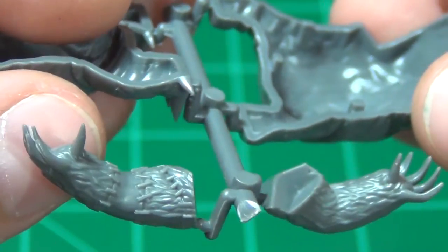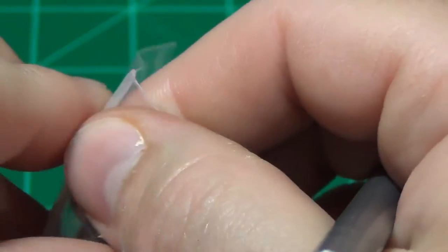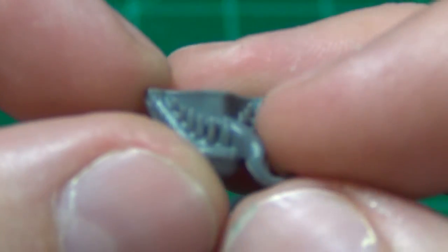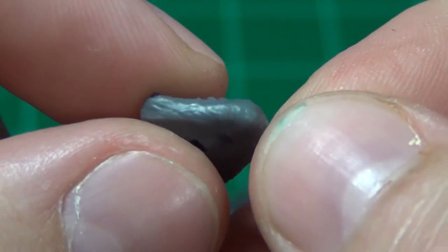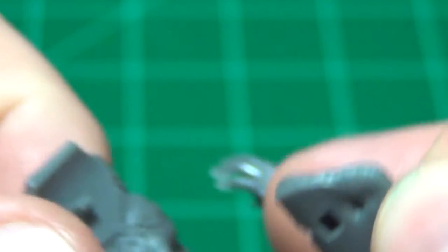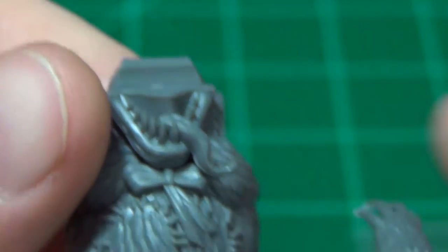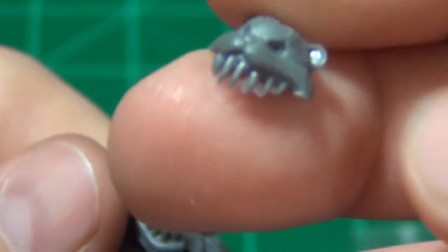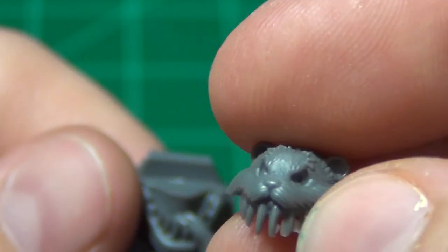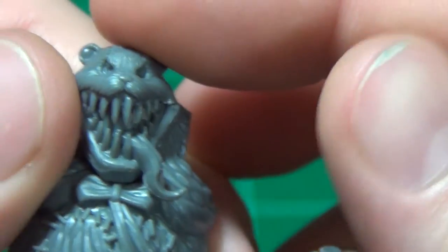On the metal model you had to put all the little claws in yourself, which was a pain. The head comes in two pieces as well. The metal model is really flat — I'm sure that had something to do with how it was cast. You can see the lower jaw here, which is going to plug into a piece on the front. The upper part of the head has a kind of beady-eyed, hollow-eyed look to it and just fits on like that.